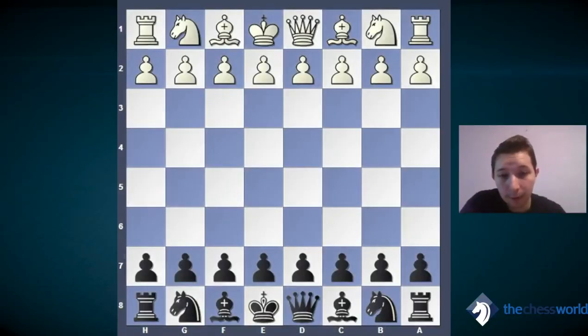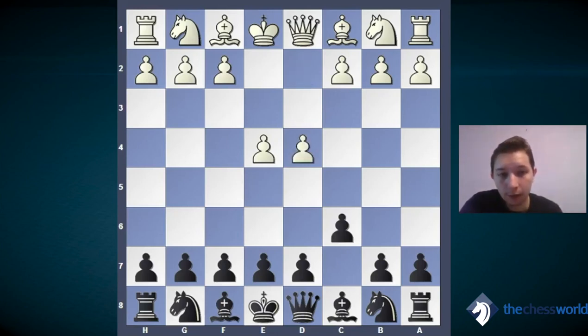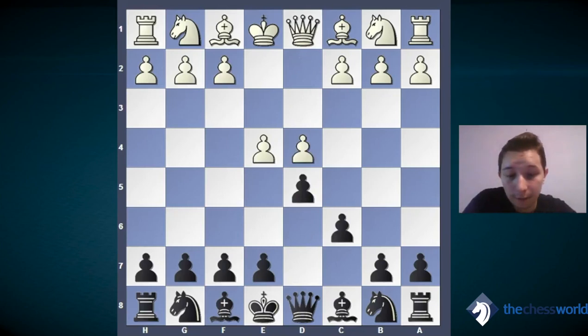White moves his pawn to e4, we play c6 — this is the Caro-Kann defense. After d4 and d5, we fight for the center. We will start with the classical variation in the Caro-Kann, which is still one of the most popular openings for white against this defense.